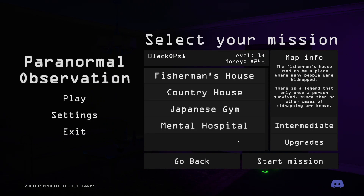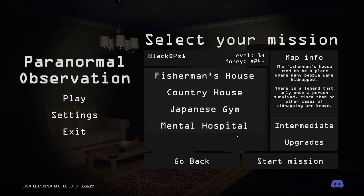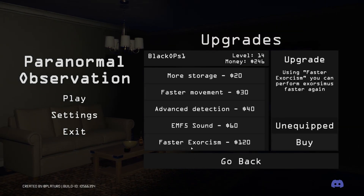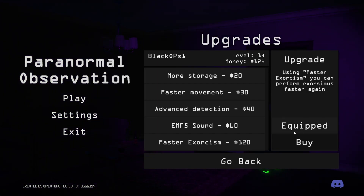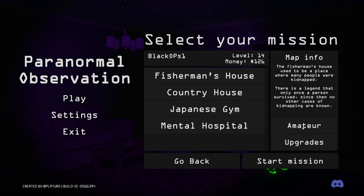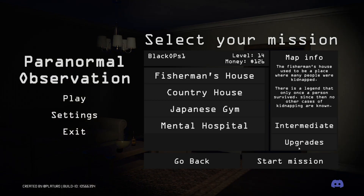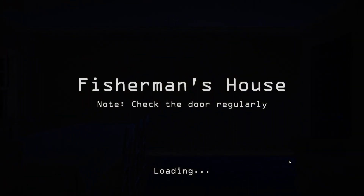I haven't played this game in a couple of weeks, so I'm going to be really rusty, because I remember what this game can be like — it's a bit scary, a bit spooky. First thing I want to look at is upgrades. Is there any new upgrades? We do — Fast Exorcism. We can buy this straight off the bat, we've got 246, so we're going to buy it. We're going to do it on Intermediate, going to go Fisherman's House because we kind of know that house, and we're going to have a look into these Exorcisms. Let's see how we exorcise the ghost. Let's load in.